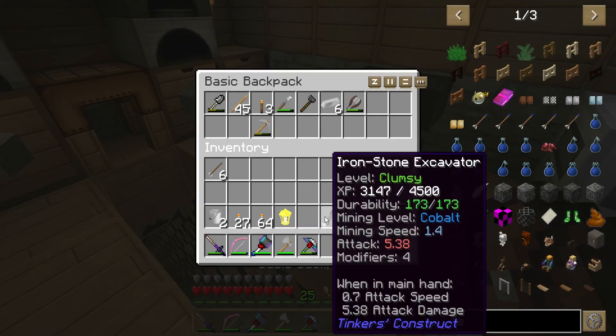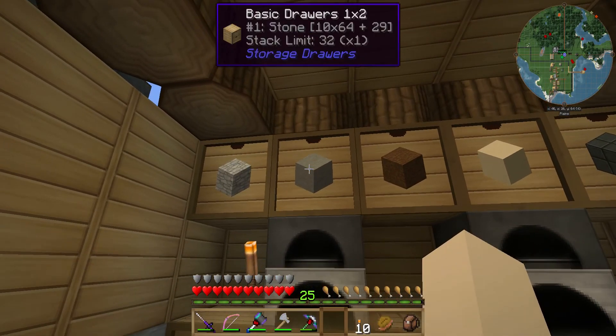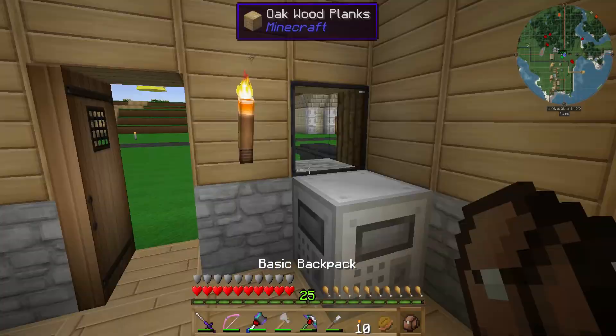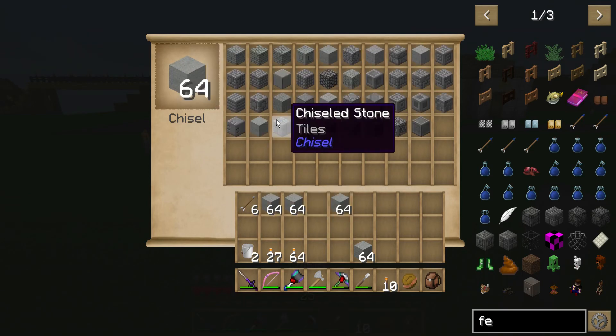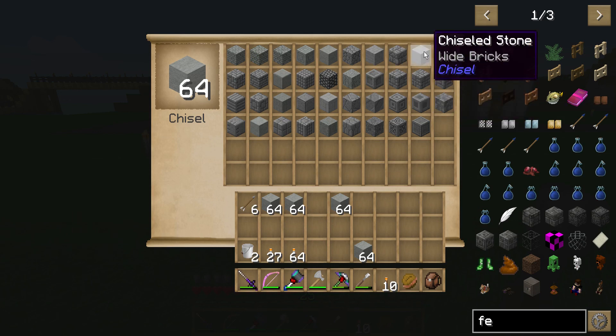We need to put some stuff away. Give me some of this stone. Do I got a chisel in my bag? I do have a chisel in my bag. So we will see what we can get with this. I like that look right there for a blacksmith shop — that's not too shabby. Disordered tiles, chisel stone, withered bricks, wide bricks — let's try those out.